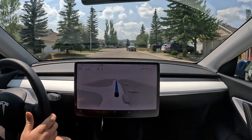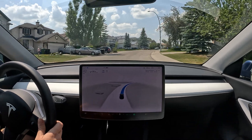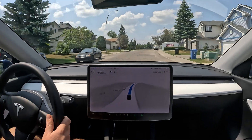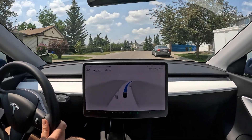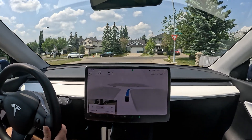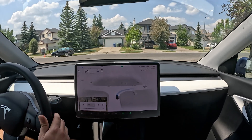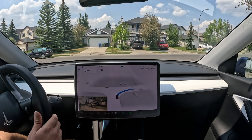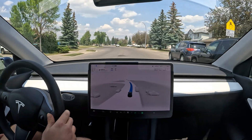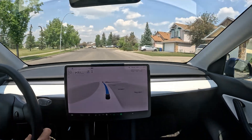Very nice scenario there — there's a pedestrian on the road but FSD didn't freak out. On our left it's clear, visibility is very good, so we should be able to go. It doesn't see the 30 km/h speed zone — nope, it doesn't. I'm going to intervene before we hit the max speed.